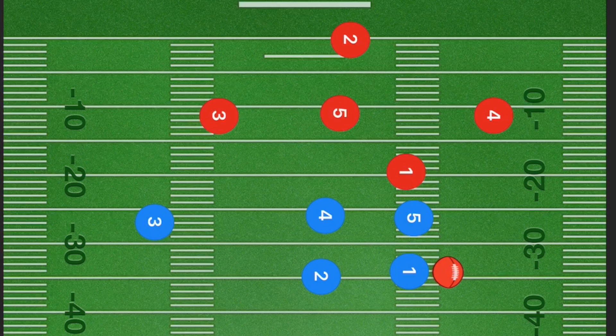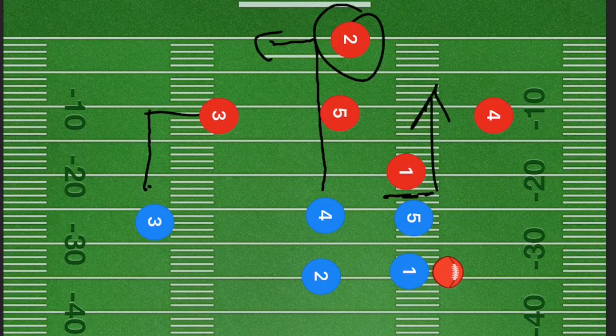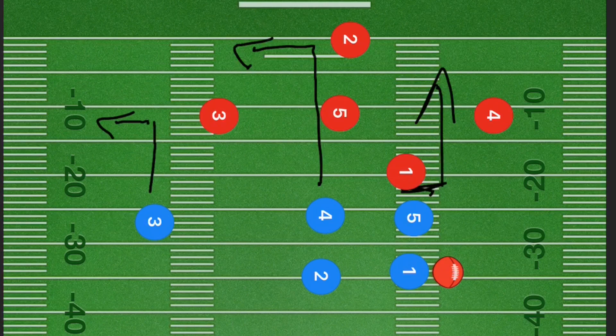In the second play, player five is either going to be blocking or running straight up. Player four is going to cut up to where the 10 to 15 to 20 yard mark is and cut out towards the left side. Player three is going to do the exact same thing — running up to that same depth and cutting out towards the left sideline.